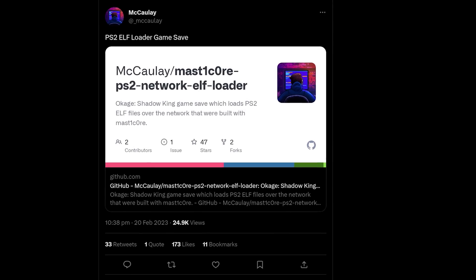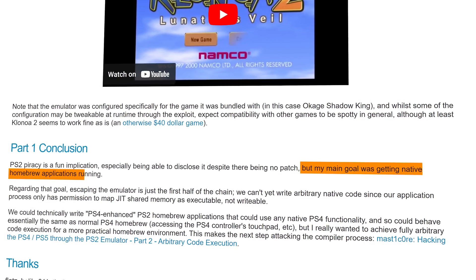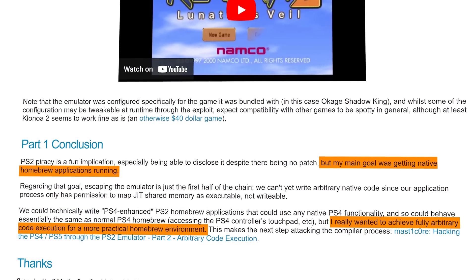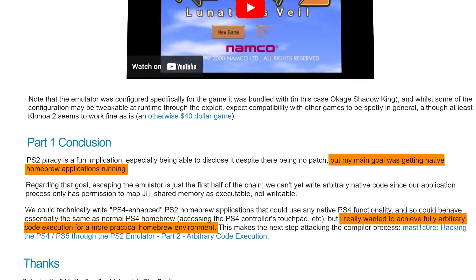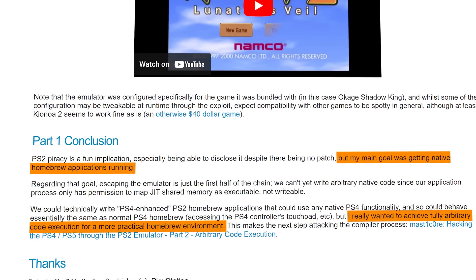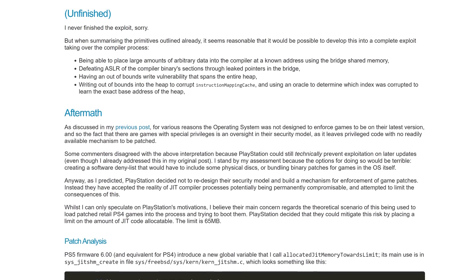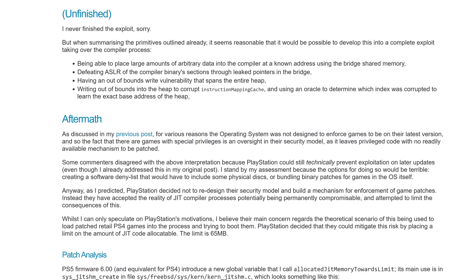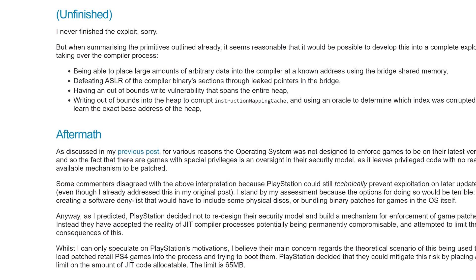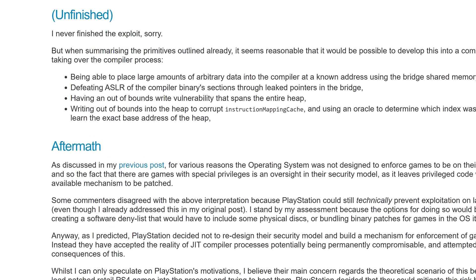We've been waiting for part 2 for a long time because C-Turt did mention in part 1 that it would potentially be possible to sideload native apps with further development on the exploit — that would include potentially PS4 games and even PS4 homebrew. So that's what we've been hoping for, and we now have part 2 released. It's a bit bittersweet because unfortunately it is incomplete. Part 2 was never finished because C-Turt is leaving the PlayStation hacking community, so he decided to release what he has so far and it appears he's not going to continue developing this.